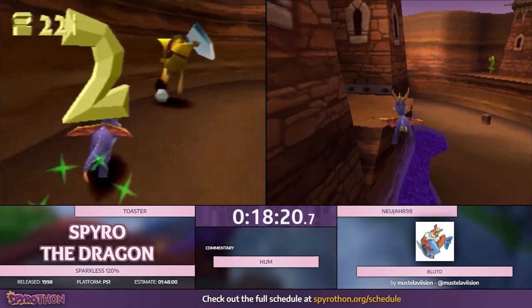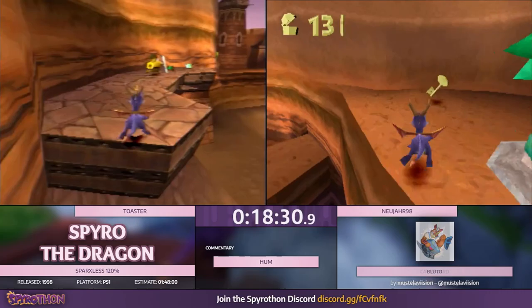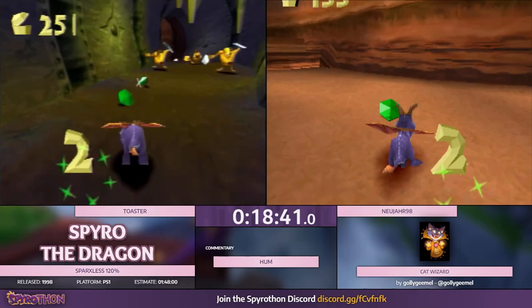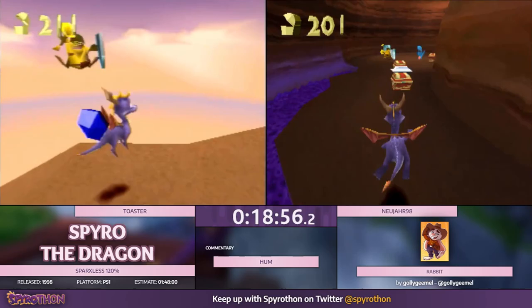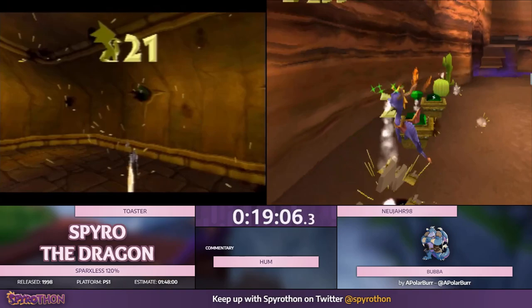Were you guys good about avoiding those things when you first started running this category, or were there mistakes where you just charge into it not thinking? Pretty good about it. I had problems with Lofty where I first came into that level and just remembered — wait, I can't do the damage abuse. I have to figure out the route real quick. Really cool triple spring chest strat there by Toaster — he flamed the first two so they popped up at about the same time, then flame charged into those and bonked into the last one while grabbing it at the same time.